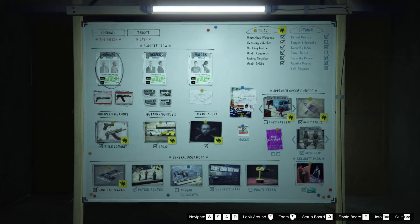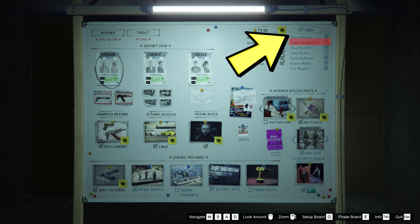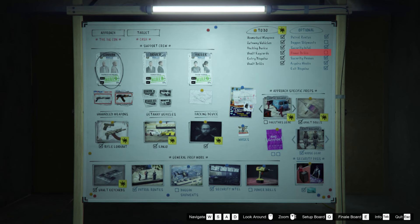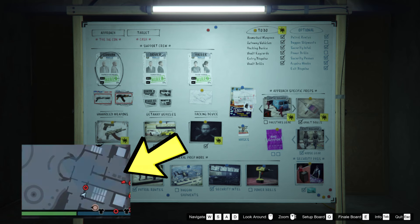For the heist preps, you have to do everything in the to-do list. For the optional list, you guys can do them all except for the dug-in shipments because we don't need to deal with any of the guards. Also, power drills — we won't have time to get the secondary loot without triggering the gas in the main safe loot room, so you guys can ignore those. The patrol routes will allow you guys to see the guards on the minimap, so this is quite necessary.